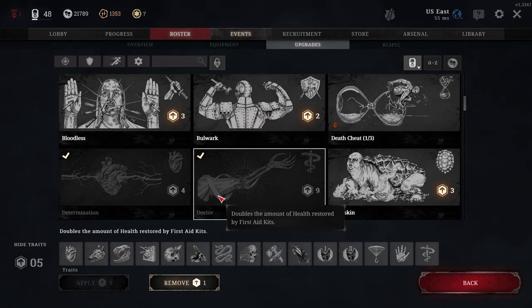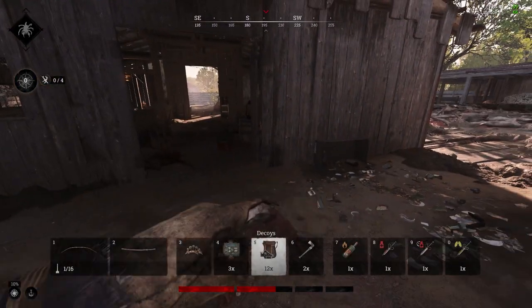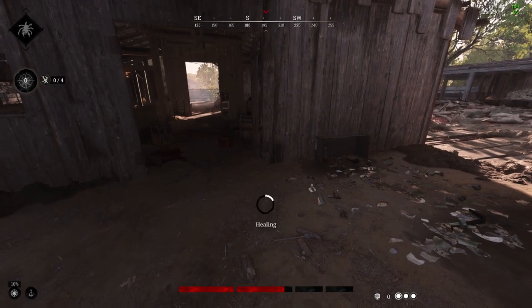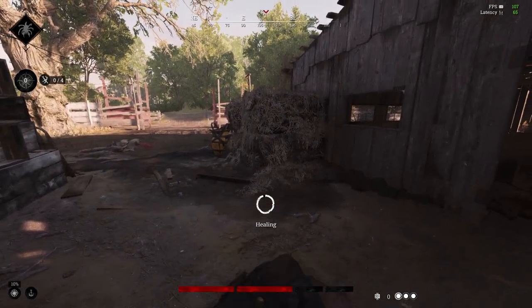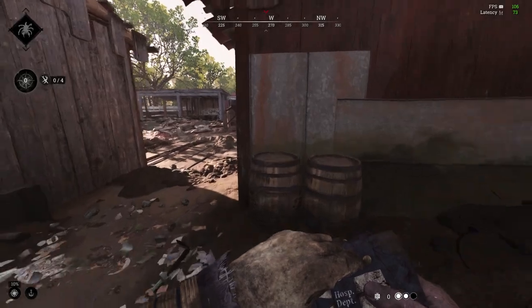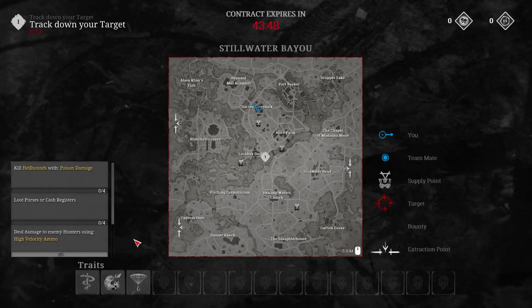Diving straight into perks that are already unlocked at base level one when you get the game: Doctor is a huge perk, really good for solo players. It costs nine trait points, but with Doctor you double the amount of health restored by your first aid kit. So when you're in a pinch and don't have a regeneration shot, a first aid kit will restore double the amount you typically get.